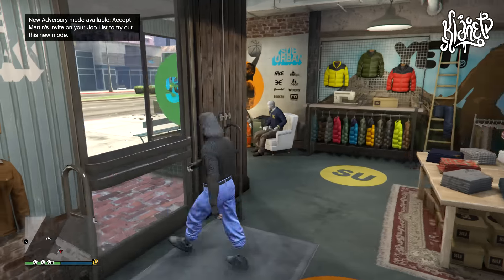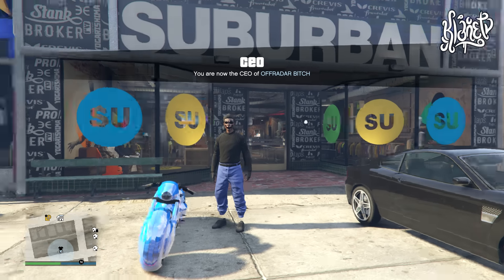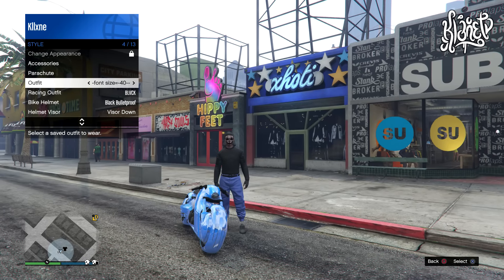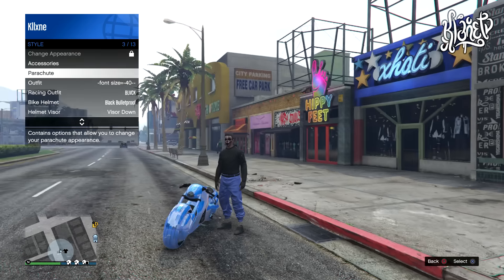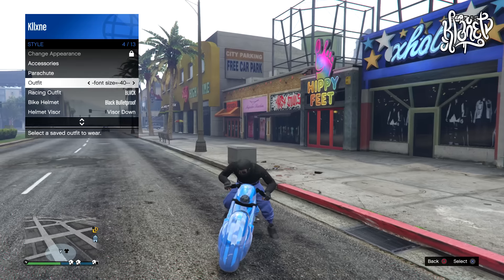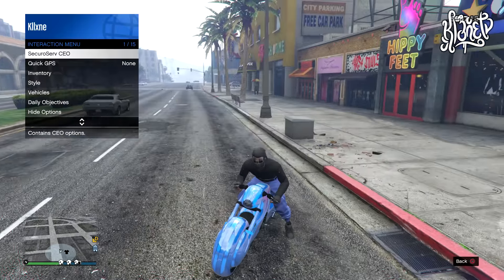Now we're going to get the bulletproof helmet onto this outfit, so for this part you need the bike. Register as a CEO and you'll see that the bandana comes off the outfit. To make it appear again, go into the interaction menu, go to style, and scroll to the outfit you saved the bandana on. Once the outfit is shown, hover over parachute and press triangle to get on the bike, then right after press X and you will see that the bandana comes back on the outfit.